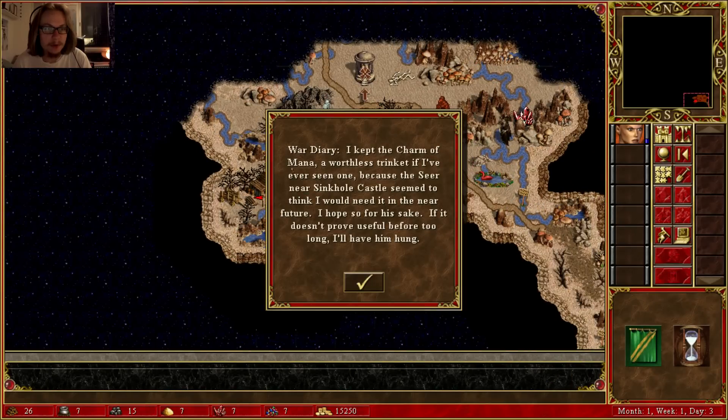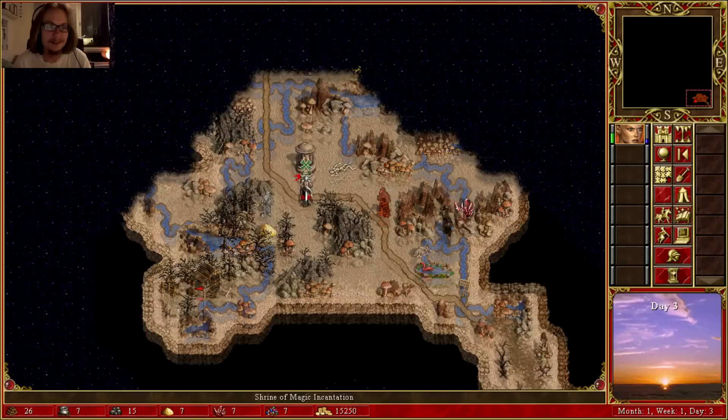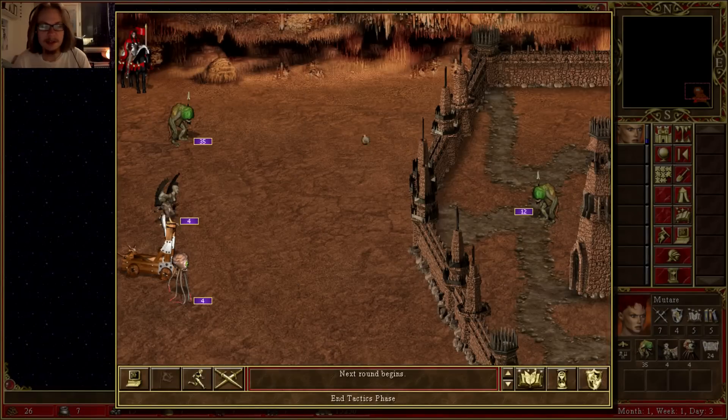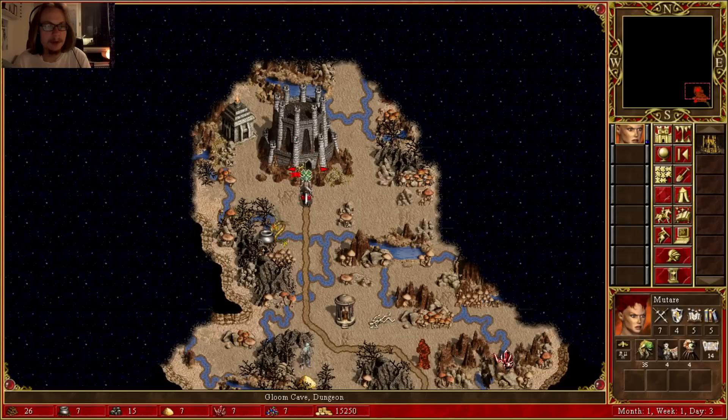I hope so for his sake. If it doesn't prove useful before too long, I'll have him hung. Oh, it's a skeleton. Let's not attack these — let's get the castle first. Because I actually need that. Let's get some more forces. I might as well wait here one day to replenish my mana. Why didn't I get my mana back? That was awkward.